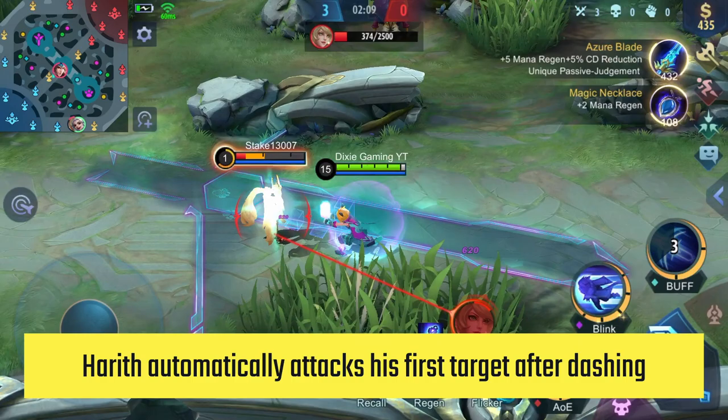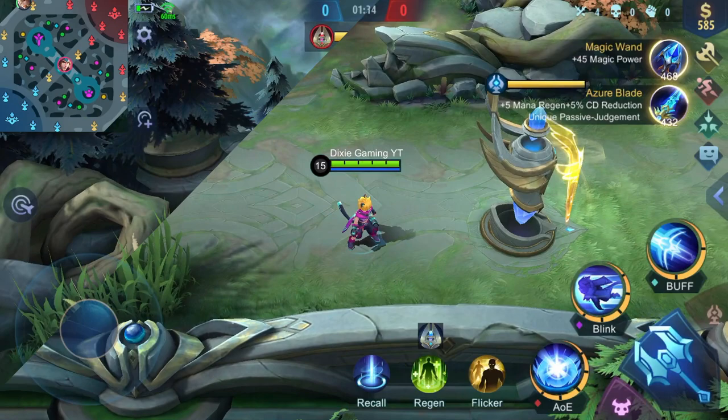Paquito automatically attacks his first target after dashing. You don't have to tap the basic attack button after every dash.